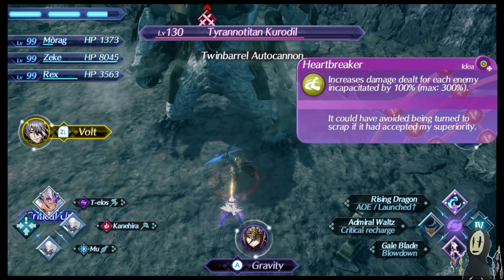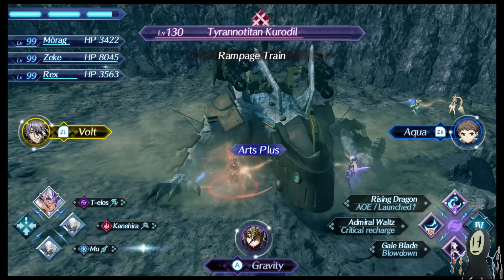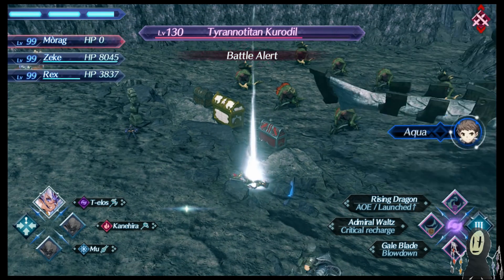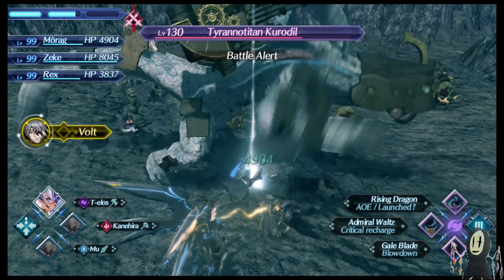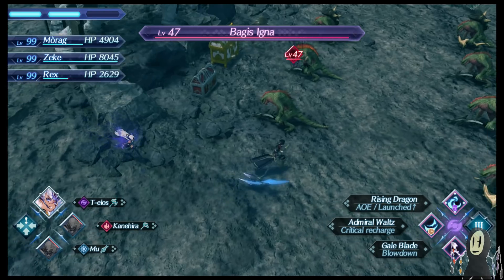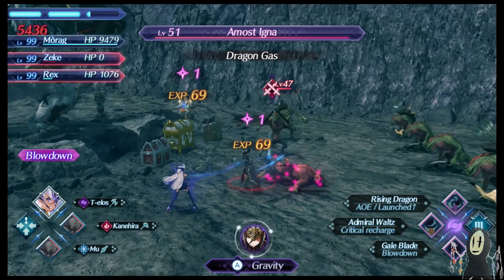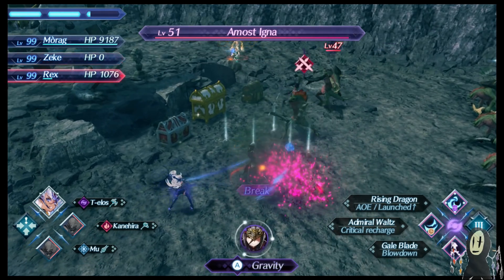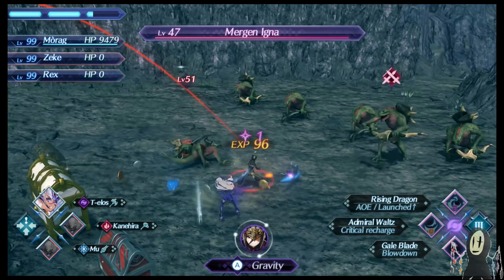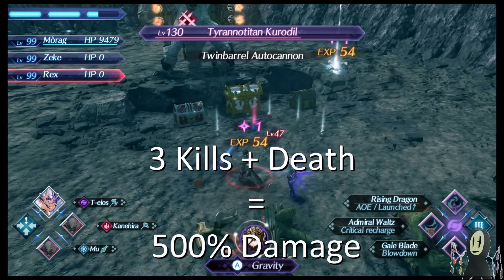The next passive I want to look at is Heartbreaker. This is very similar to what you've seen with Patroka's Sanguine Steel or Percival's Eater of Men. It's a really cool ability because whenever you kill an enemy, you get 100% extra damage. So I just got revived and that's 200% damage, and now when I kill this enemy it's going to be another 100% damage — a maximum of 300%. Telos is extremely powerful. She is only at S rank, but as I was filling out her affinity chart, I found that she does such a good job of clearing out big numbers really, really easily.